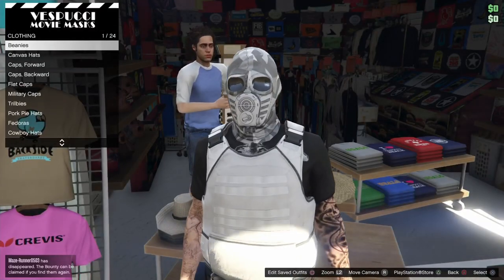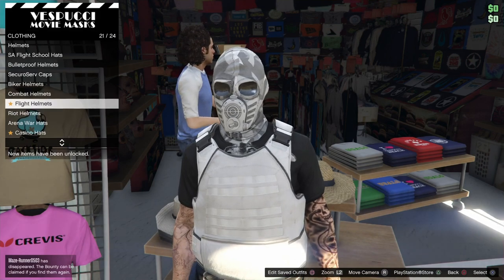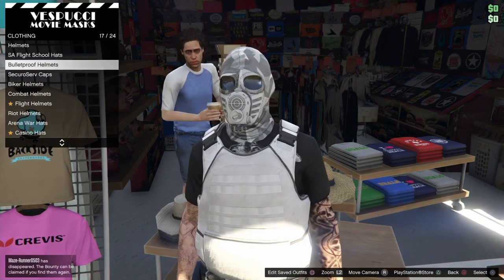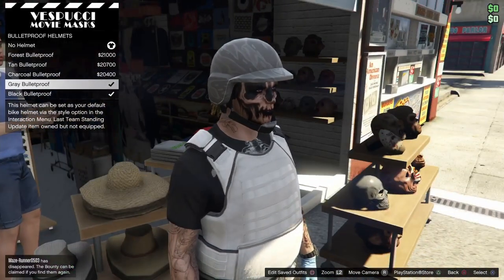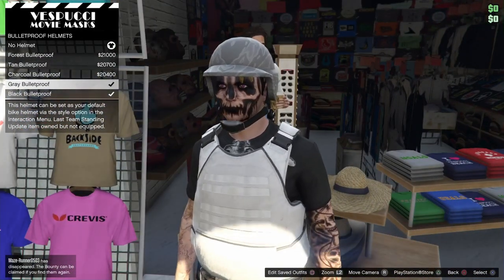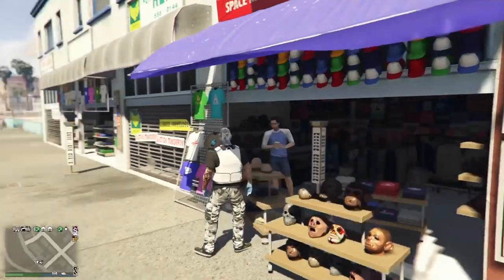Then go to the left which is hats, and go over to bulletproof. Lots of people will have the black bulletproof, but for this I think the grey one looks best. It is 20,000 so if you don't want to use that one and want to use the black one instead, that's completely fine — it doesn't make much of a difference.